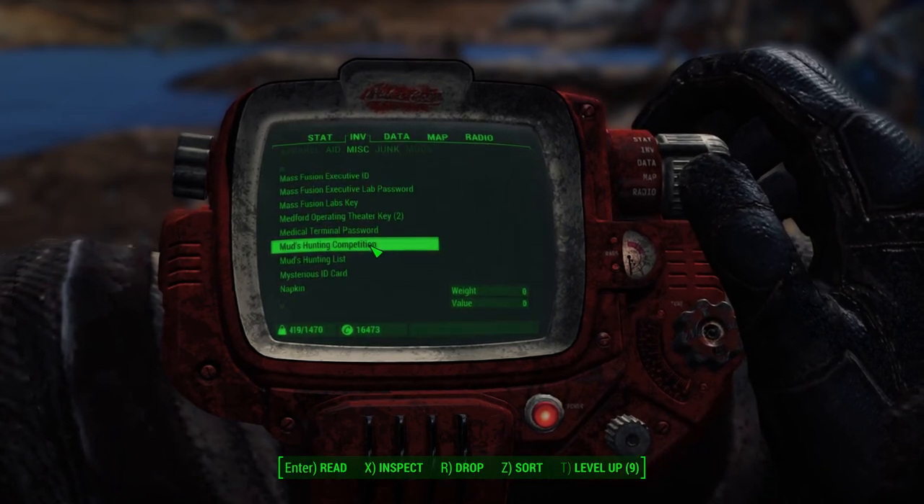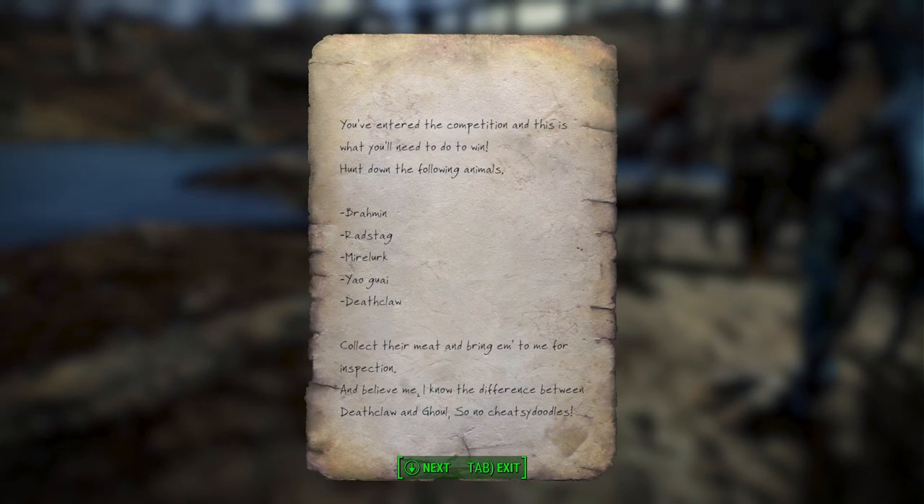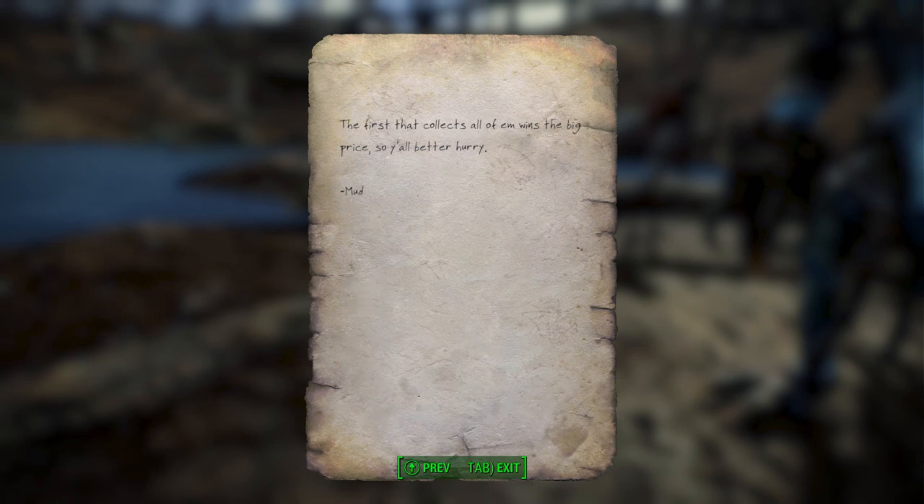Mudd's hunting competition and Mudd's list. So let's take a look. 'You've entered the competition and this is what you'll need to win. Hunt down the following animals: Brahmin, Radstag, Mirelurk, Yagwai, Deathclaw. Collect their meat and bring them to me for inspection. And believe me, I know the difference between Deathclaw and Ghoul, so no cheating.' The first that collects all of them wins the big prize, so you'd better hurry. Mudd.